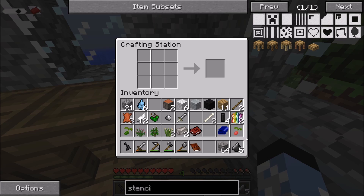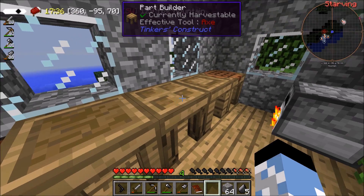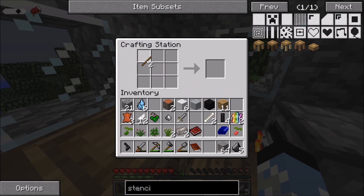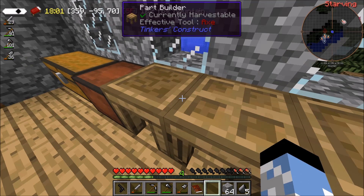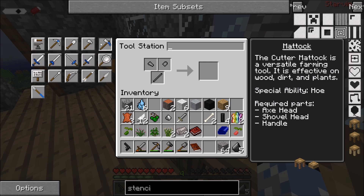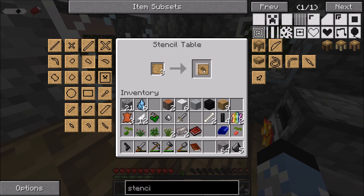Right, so we've got five flint. Now first off we need to create a part builder and stencil table. So we're going to need blank stencils — four should be enough actually. Stencil table. And we needed an axe head. Let's check this — axe head, shovel head, and a handle. The handle's just a stick.